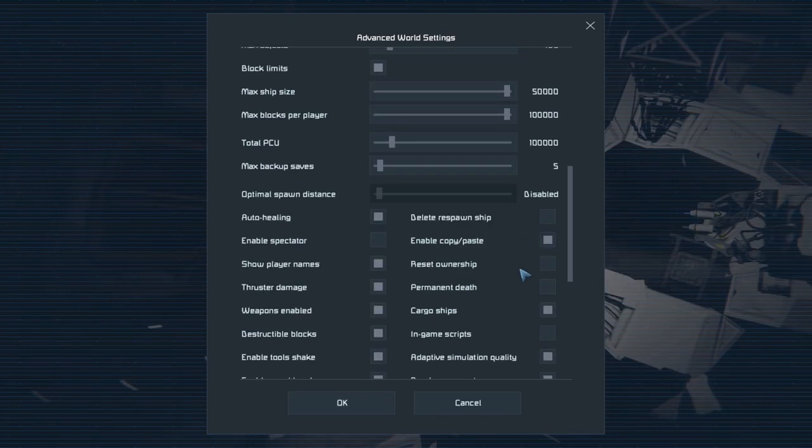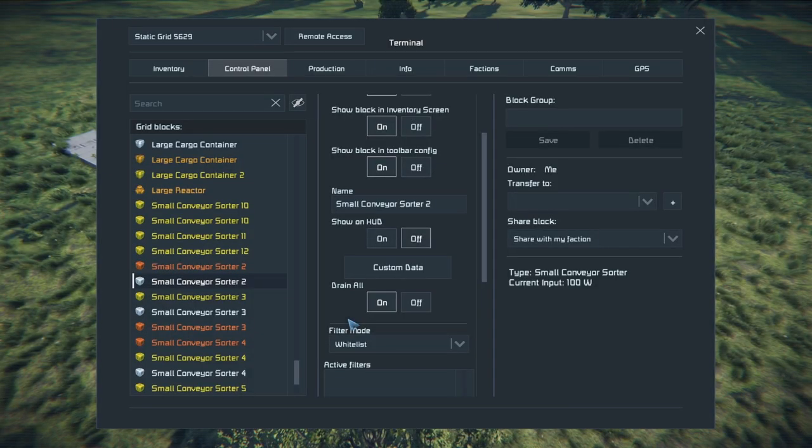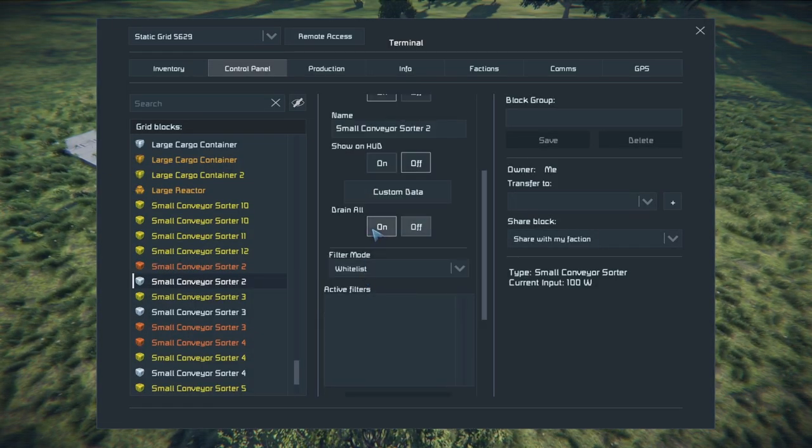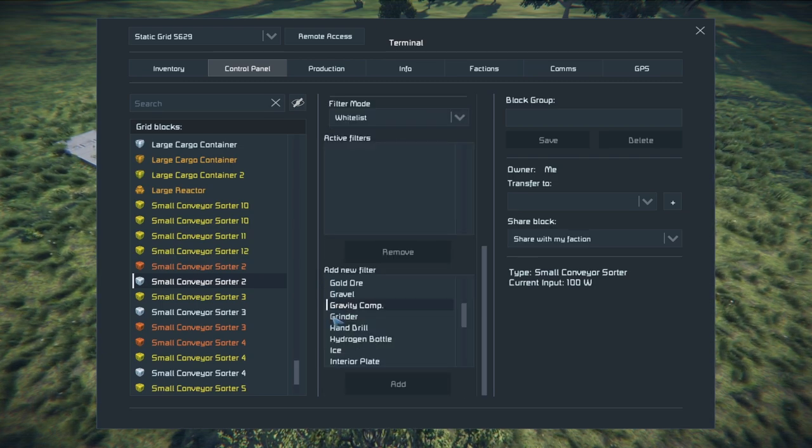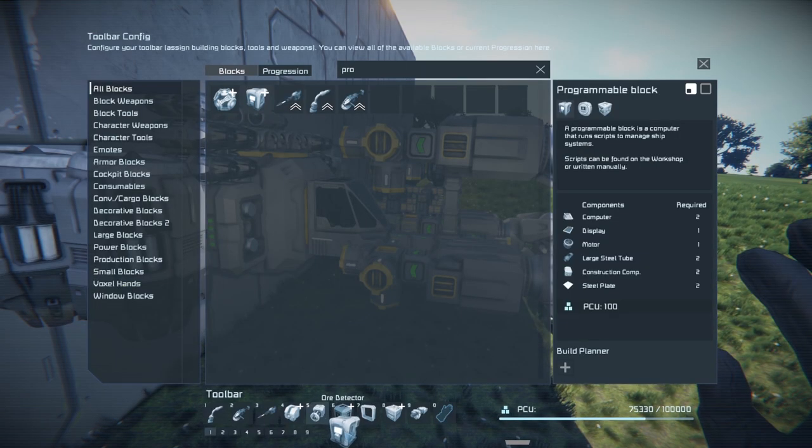Go down and select in-game scripts. In preparation for this script, if you have any conveyor sorters that you're using, go ahead and make sure you've got the appropriate whitelist and blacklist set in order for PAM to function properly.